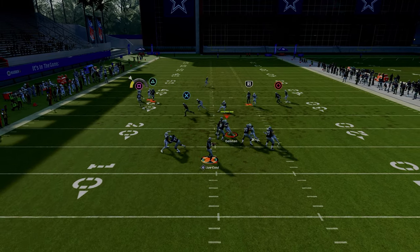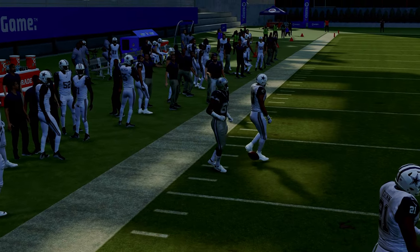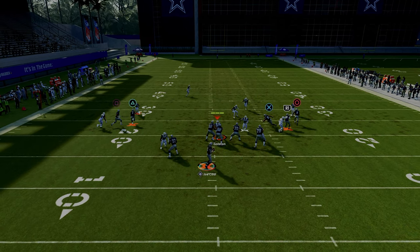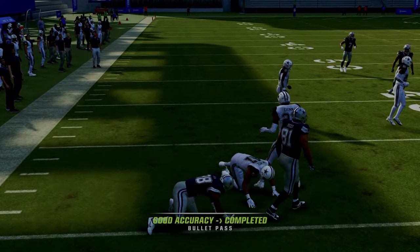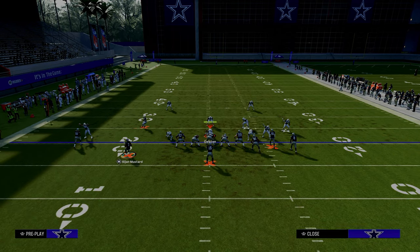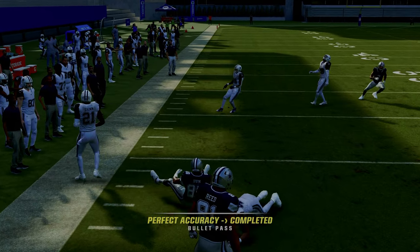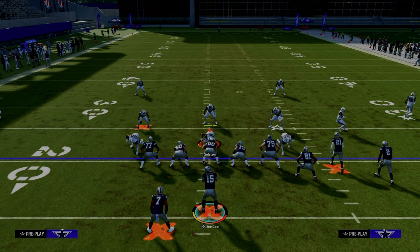The running back will always clear out that outside third, creating a high-low read on the left side — essentially a makeshift sail concept that also beats man coverage. If the receiver doesn't win, you aggressive catch it. I think the aggressive catch is super underrated and really consistent. A lot of times he will win, but if not, with Gift Wrap you catch it — they'd need a KO to stop it.